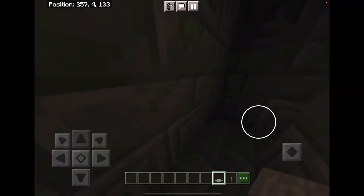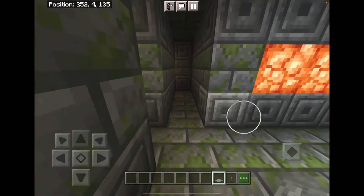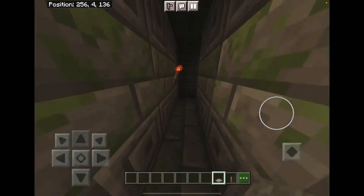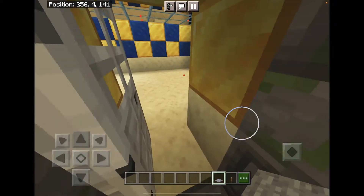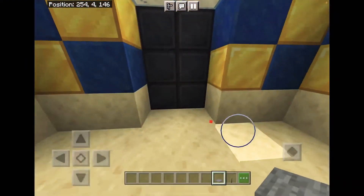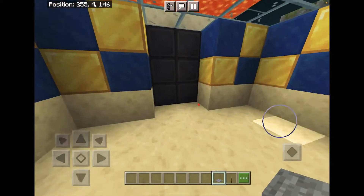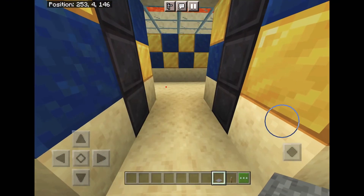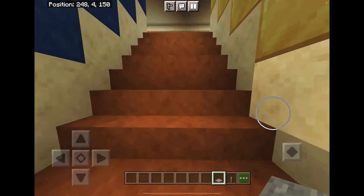Now we need to go find that door again, and hopefully — oh no, this was a dead end. Let's go this way. Here's the door! Place the pressure plate down — here we go! Oh nice! Door, and we still have a pressure plate — like this. Let's go! Good!